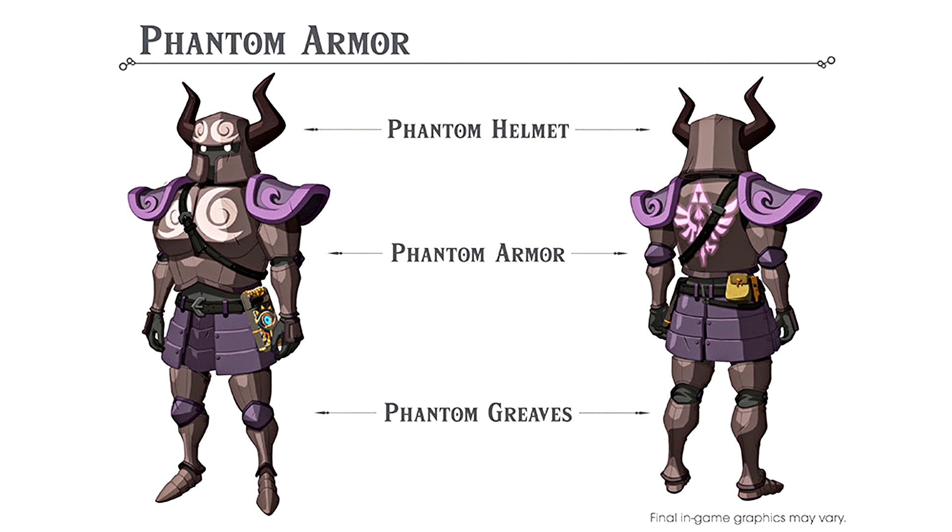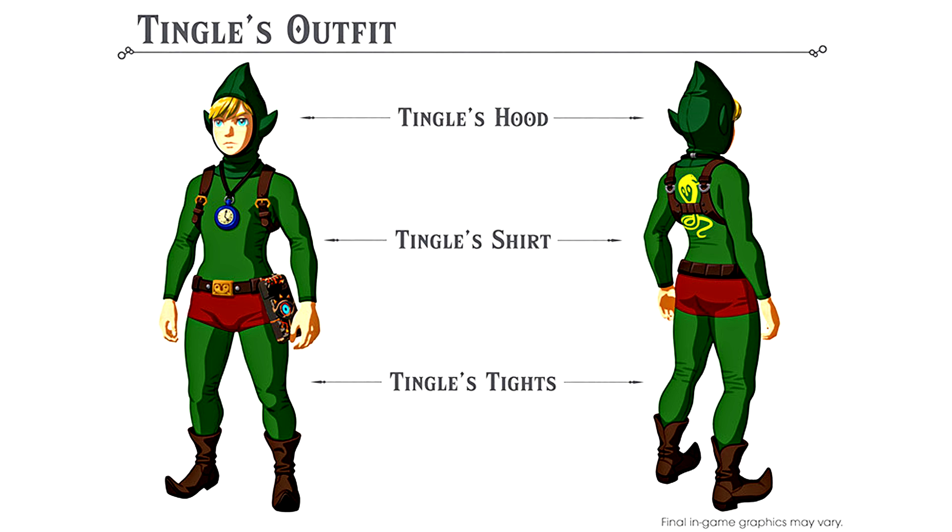Then we have the silliest outfit we're getting in the DLC — Tingle's outfit. It's literally Link in green tights, pretty much Tingle for you, but as Link. You can see Link dressed up all goofy-like, which I think is pretty cool. The only thing I'm really wondering is what the special ability will be for both the Phantom Armor and Tingle's outfit set bonuses, as well as what buffs Majora's Mask and Midna's Helm might give.